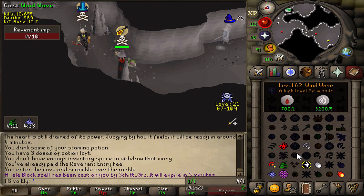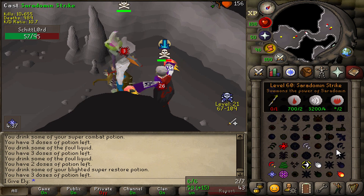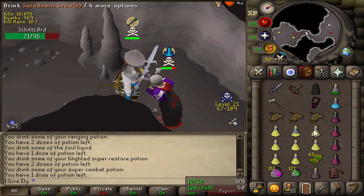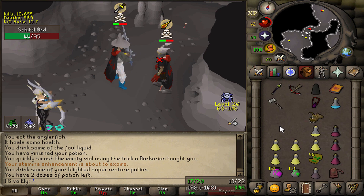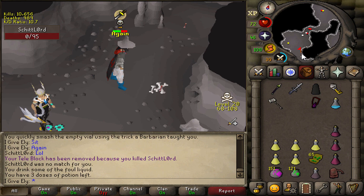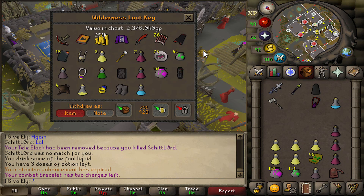It's the stream sniper again, bro. Look at this clown, man. I can't believe he's still out here stream sniping after me killing him like 20 times. Is this going to be the 21st kill? Sit again. Dude, how many times have I killed this guy? Why does he keep stream sniping me just to die like this? I don't understand. And the loot is 2.4 million.